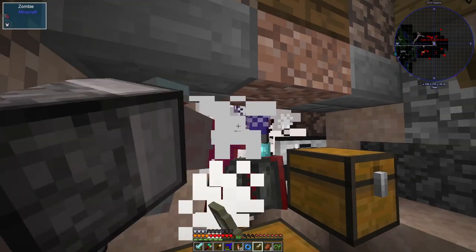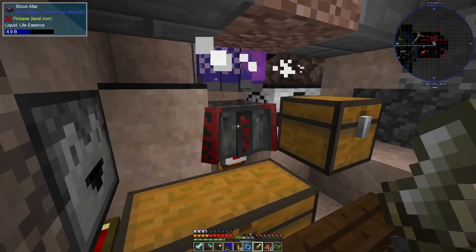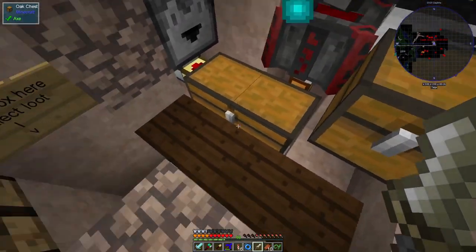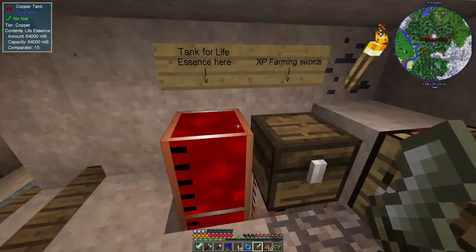You can just stand here stabbing, stabbing, stabbing. Each time you stab you kill a mob and their life essence goes into the bucket here, and it will gradually drain out and go into these tanks.